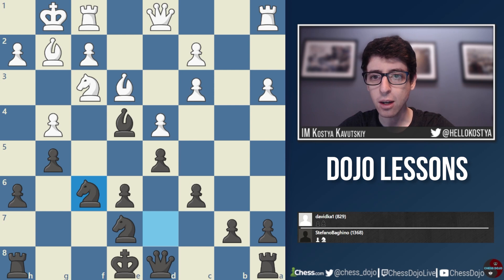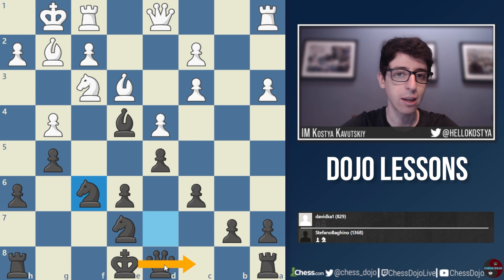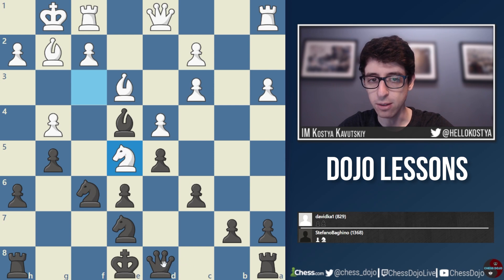Stefano writes: since my kingside pawn structure wasn't fit for castling anymore, the point of g5 and f6 was to open up a file before moving my king out of the way and attacking on that side. The problem was I wasn't fast enough in executing this plan. Exactly right — black does things in the wrong order. You need to first get your king safe and castled, then think about opening lines. It's not like we're one move from castling: we still need to move the queen, and only then can we castle. So we did this in the wrong move order, and now white can set up some initiative.